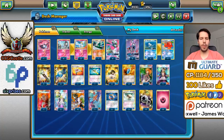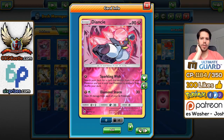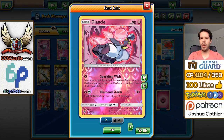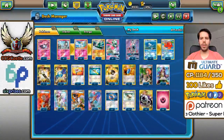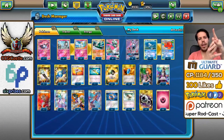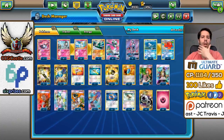We have 2 Lele and a 1-1 Arcanine line for support. We have 1 Diancie from the new set. Sparkling Wish allows you to search your deck for a card that evolves from one of your Pokémon and put it onto that Pokémon to evolve it — basically like a Wally. We're bonding with Float Stones and Brigette to find the Diancie. It won't be used every single game, but it's a nice card, and that's why we have the thicker 4-3-4 line of Gardevoir instead of 4-2-4.